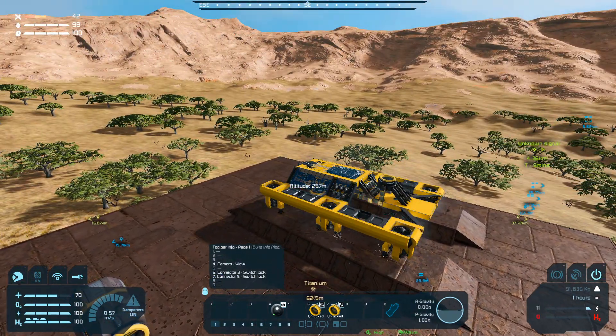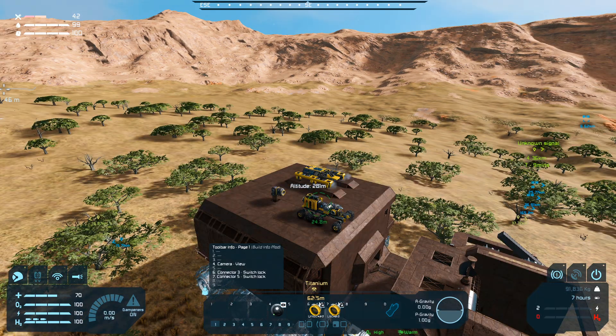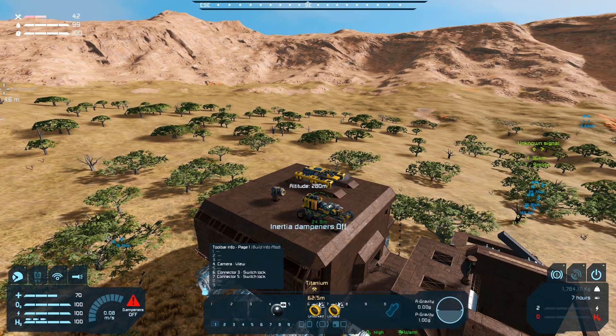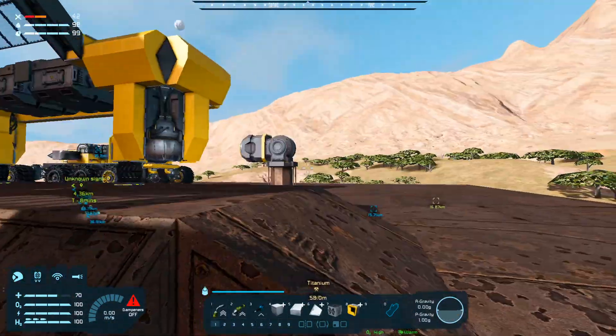Scoot forward just a touch. There we go. We're doing proximity — kill dampeners so it doesn't fight everything, and you can just power down. You're good for now. Tycho, doing a good job. Keep doing what you're doing.